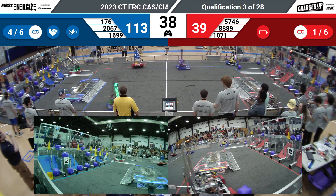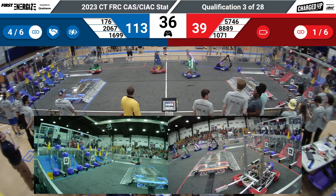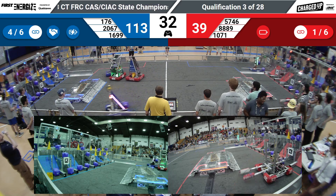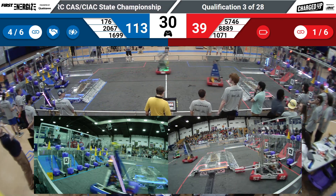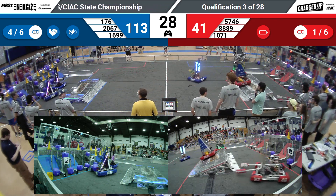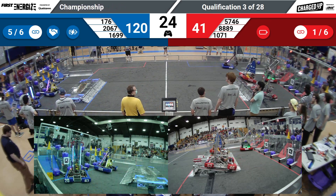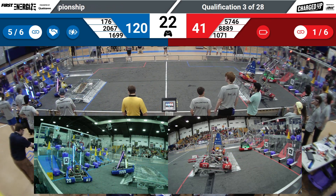Looks like Apple Pie and Aces High are going to score on their grid, setting up for some links there. Aces going for that cube — they're going to score down low, get another link here. That's a good score. Their partners, the Robocats, are lining up at the charge station looking to get lined up there.